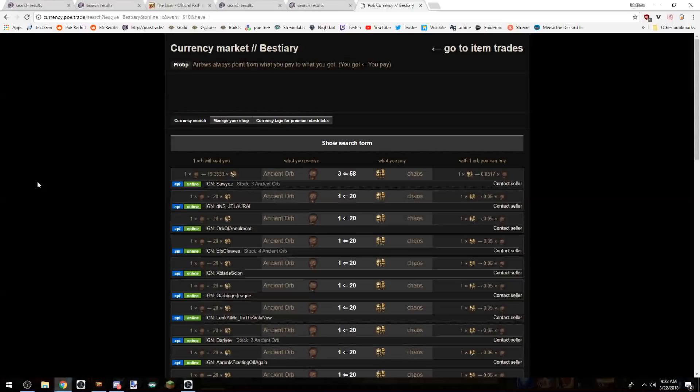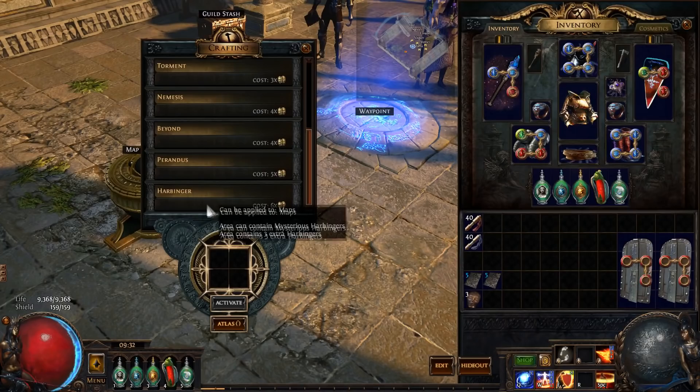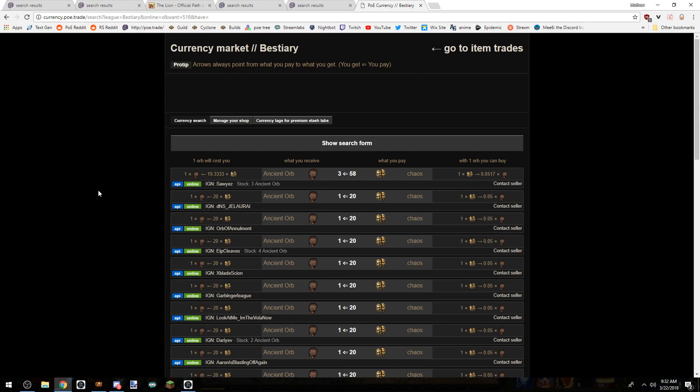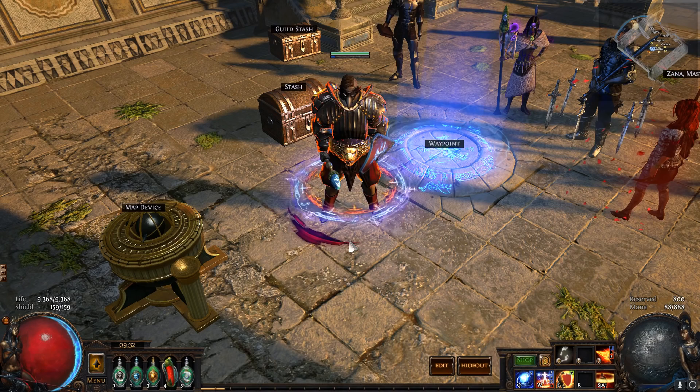Meaning I can't ancient orb a Headhunter unless I'm in Nemesis League. The thing that matters the most is that Zana 8 offers harbingers — we do have access to ancient orbs at the moment. Ancient orbs are about 20c each pretty consistently. That seems very expensive, but once we go over why it's really good, it'll all come together.